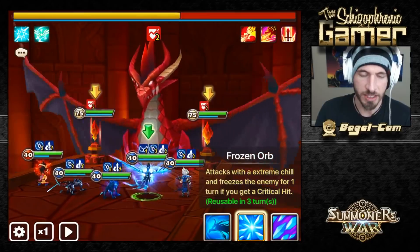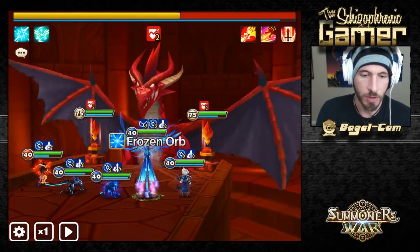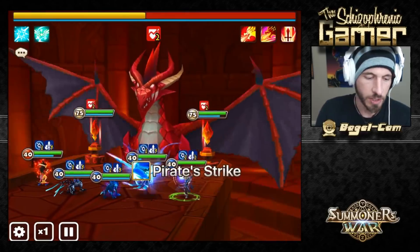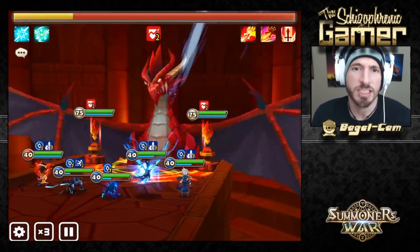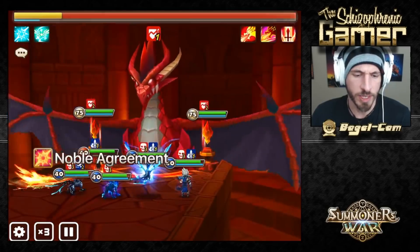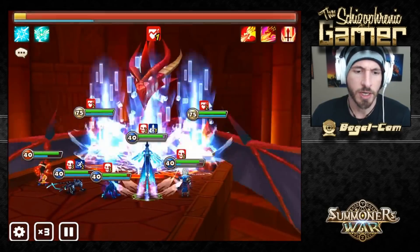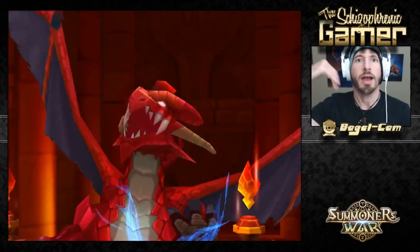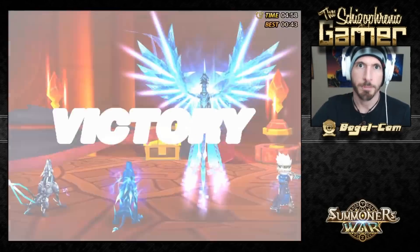So how much does it do right now? It does 20,700. And we've got him on despair so he can do more damage if he was on rage, but 20,700 with this. And then we're going to see how much damage he can do after the buff with the same skill.